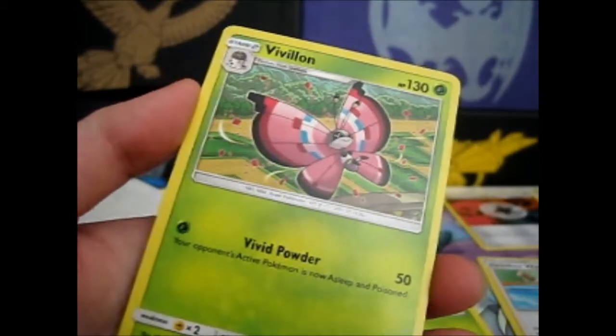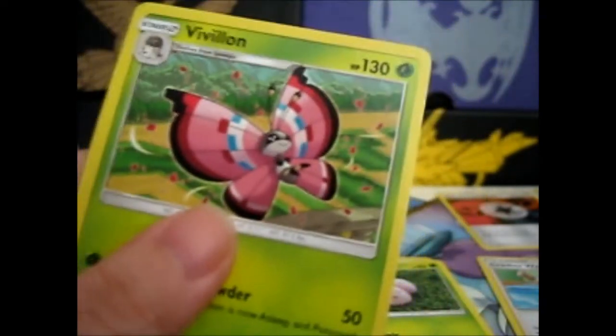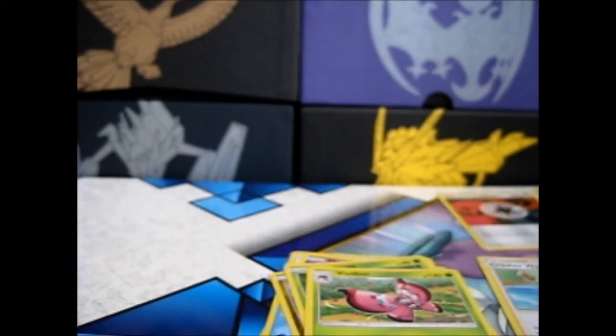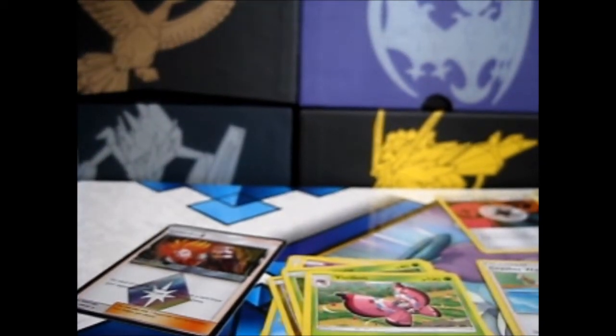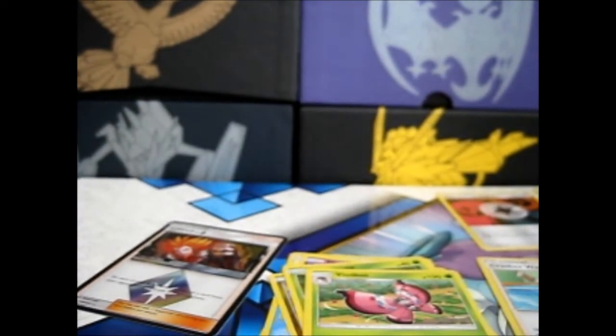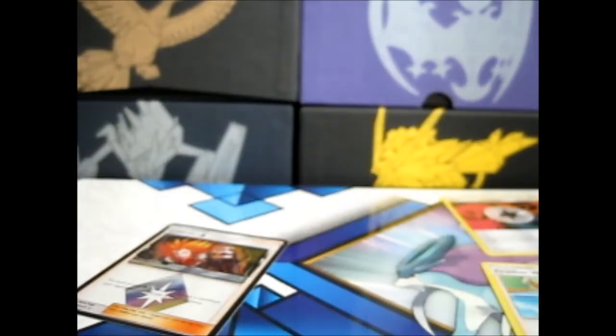Anyway, and we've got a Vivillon — I think that's how you say it. I think it's pretty cool; they've got different wing designs. But let's see if I can reach up to get my sleeves, because I have them over here — I keep my sleeves in my Elite Trainer box, because it's much easier to organize stuff that way.